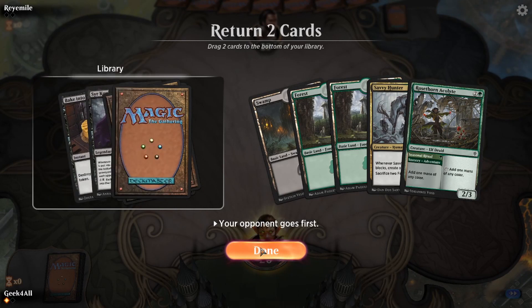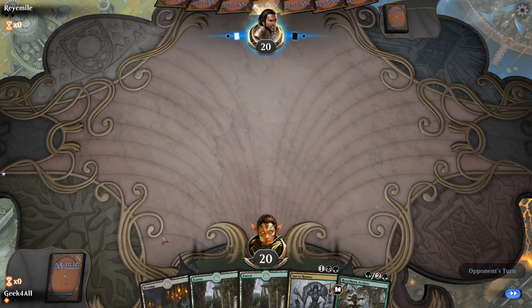We're going to mulligan — we have one green. That's better. We have three mana and a savvy hunter — that's good. We need to get rid of two cards. I think bake into a pie and Sir Conrad go. Rosethorn acolyte helps us with land. We'll keep five. We'll put Sir Conrad closer to bake into a pie in the library just in case we get toward the bottom. We get to keep rosethorn acolyte and savvy hunter. Now we'll see if our opponent is actually here or if they left.